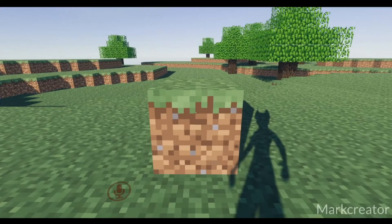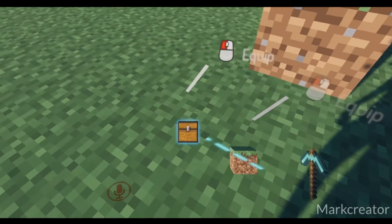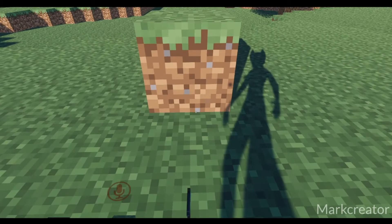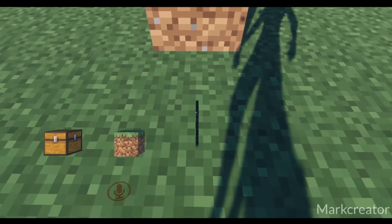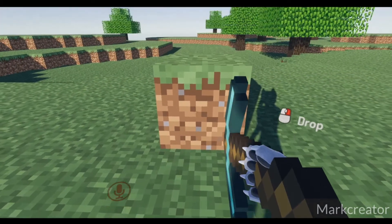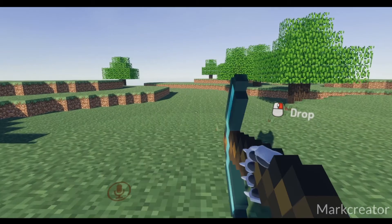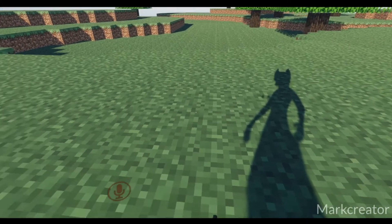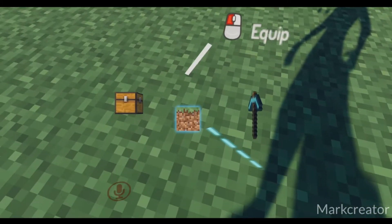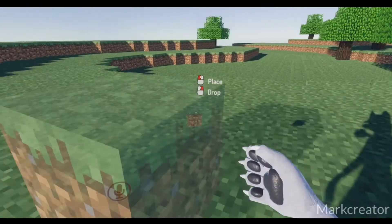In desktop mode, your inventory will be available to you at your feet. You will get the same pickaxe, block, and chest as in VR. To use the pickaxe, you simply point at it and left click, which will equip the pickaxe. Then, in order to remove a block, you can simply touch it, just like in VR. To place a block, you can look at your block icon and left click it. Then you will get a preview of where you will be placing a block.